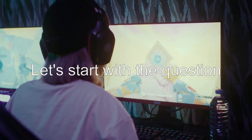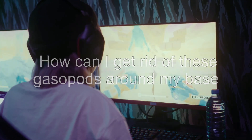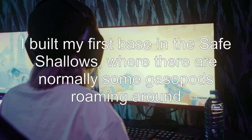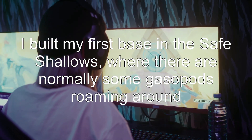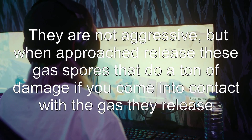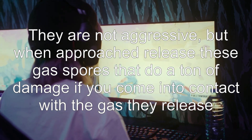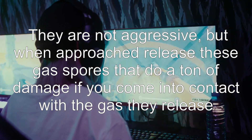Let's start with the question: How can I get rid of these gasopods around my base? I built my first base in the safe shallows, where there are normally some gasopods roaming around. They are not aggressive, but when approached they release gas spores that do a ton of damage if you come into contact with the gas they release.